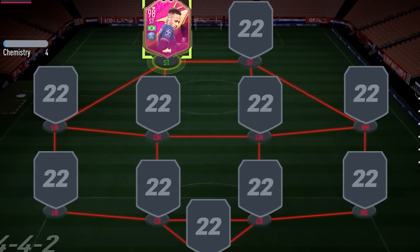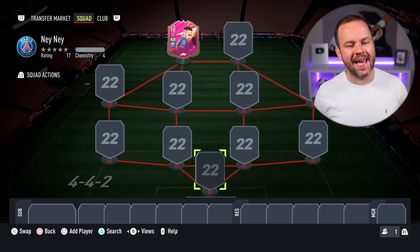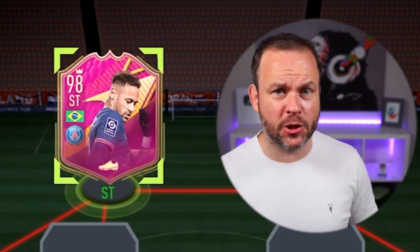So let's see what kind of squad we can build using the wheel. We're going to go straight in. I'm using him at striker — I'm not spending that much on a card and chucking him CAM. He's playing striker.